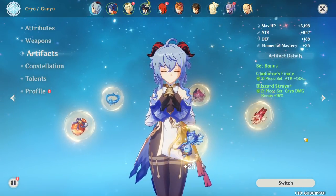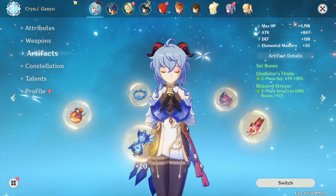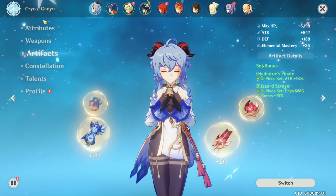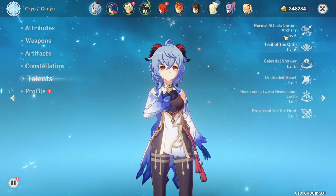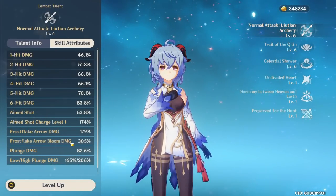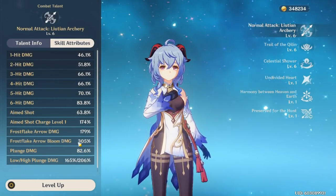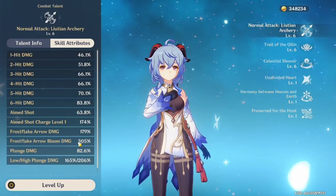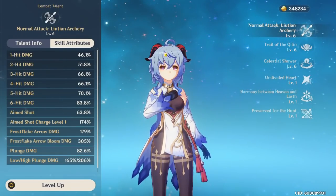Now we're going to talk about the stats you want on your artifacts. For most charge shot DPS's, you might think you don't need crit rate because you aim at the weak point and it always crits — you get a headshot and it'll always do a crit. That's not true for Ganyu, because yes your aimed shot will still crit, but your second hit — your bloom — which does more damage (305 versus 179 scaling), doesn't always crit even if your initial hit crits on a weak spot. So crit rate is actually important on Ganyu.